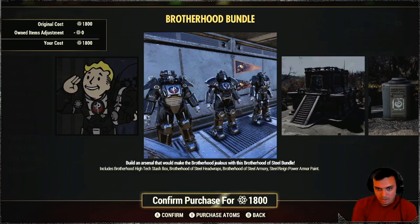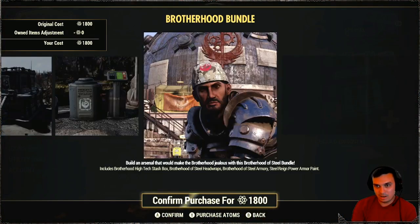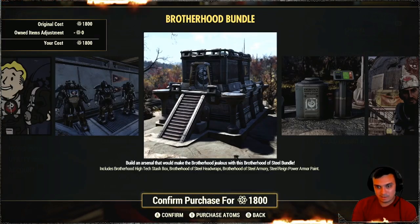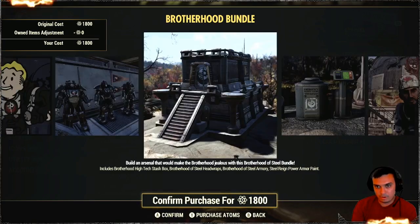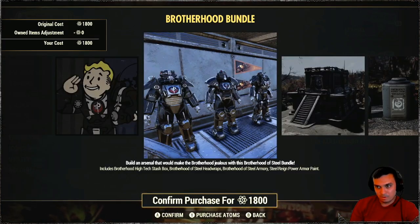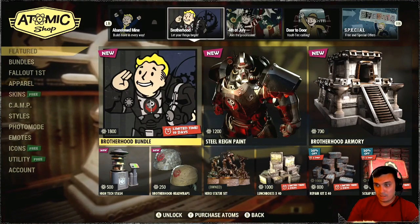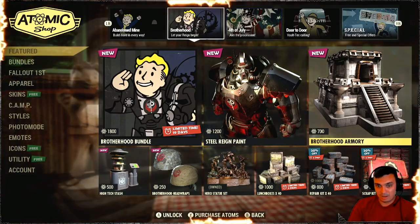Did they make the descriptions a little bit better? Alright, so we got the Brotherhood High-Tech Stash Box — I assume this thing. Definitely not that one. Brotherhood of Steel head rubs — maybe that's this thing right here. Brotherhood of Steel Armory — I believe this is what we're looking at. By the way, combined with the Brotherhood of Steel Bunker from a previous season, plus the big Brotherhood tower, we'd have three different buildings. Maybe I should build myself a new camp. Steel Ray Power Armor paint — there we go. You can actually buy these things individually; I might go ahead and buy the stash box individually.